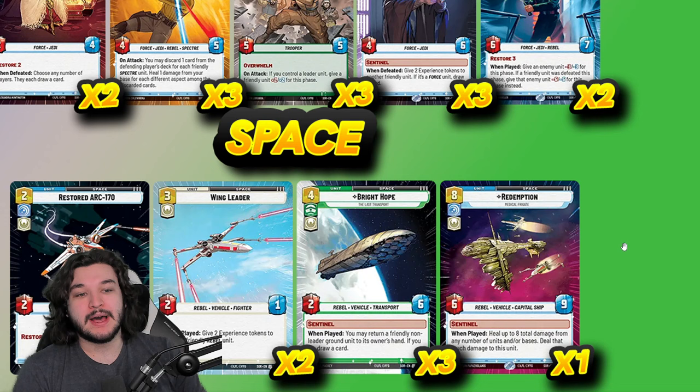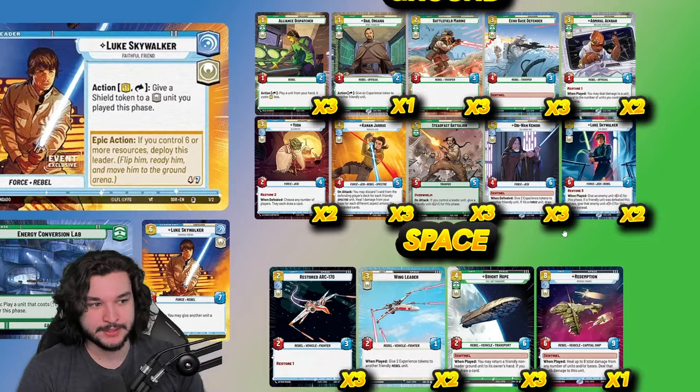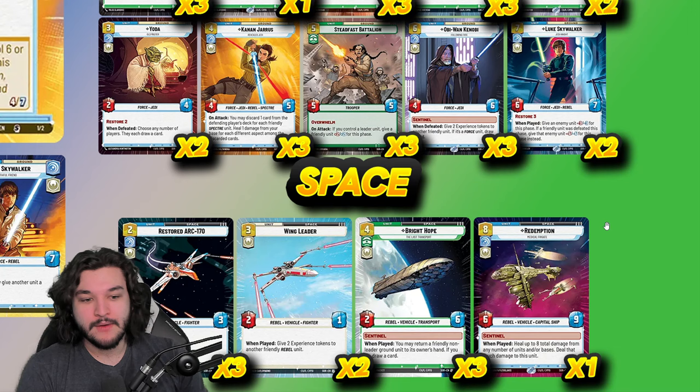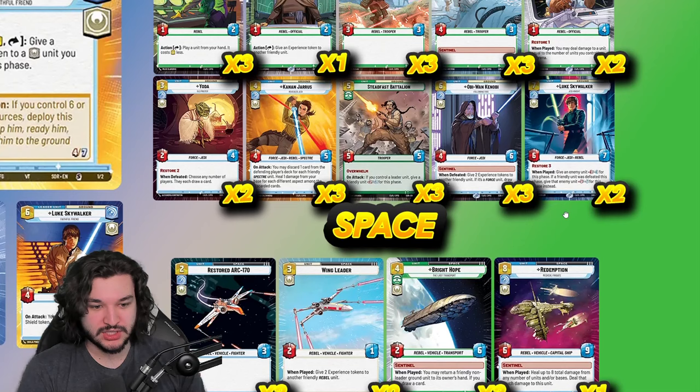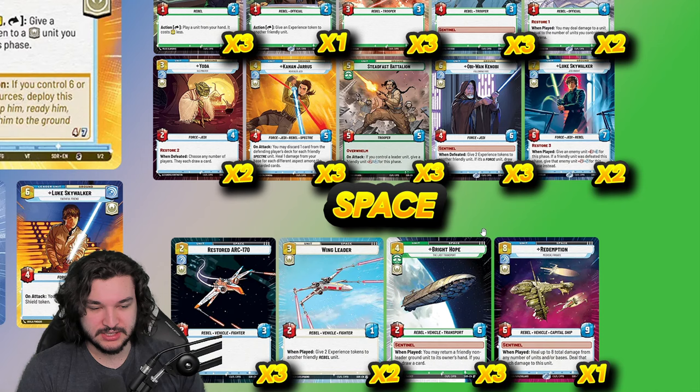One copy of Redemption — the final nail in the coffin for aggro and tempo decks. If you reach turn seven, or even turn six with some ramp from Resupply, dropping this is pretty much game over. Opponents can't get through space because they're trading off with Redemption, and they can't get through ground because you've healed up to eight. Combined with Kanan, Restored Arc-170, Yoda, Admiral Ackbar, and all the other healing in the deck, you can almost always get there.